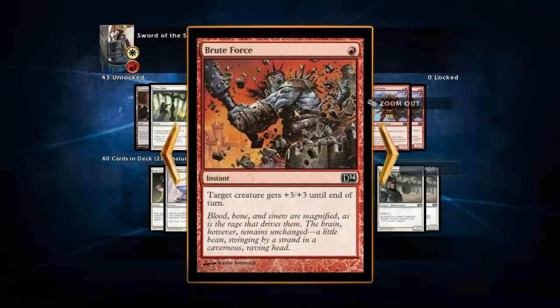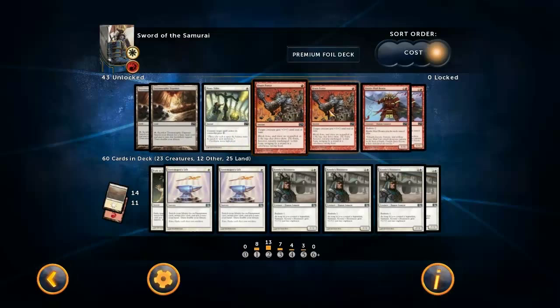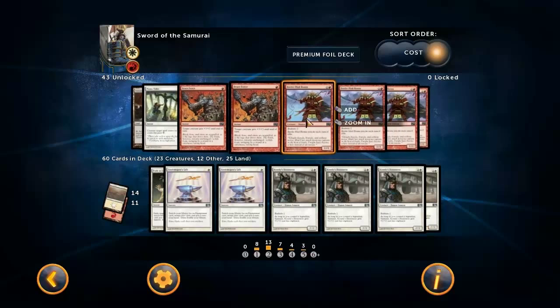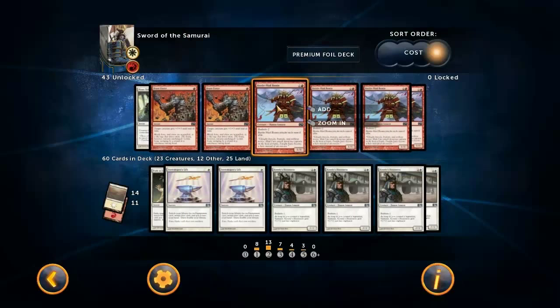You don't really need the combat tricks if you're winning - that is, if you've got a sword or Jitte equipped, then you probably don't really need Brute Force; it would just win the game faster. If you don't have Jitte or a sword, you'd rather just draw a creature or a card that can get you to one of those swords instead of Brute Force.